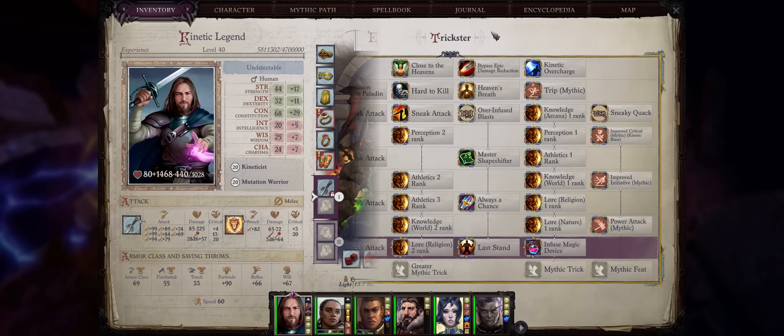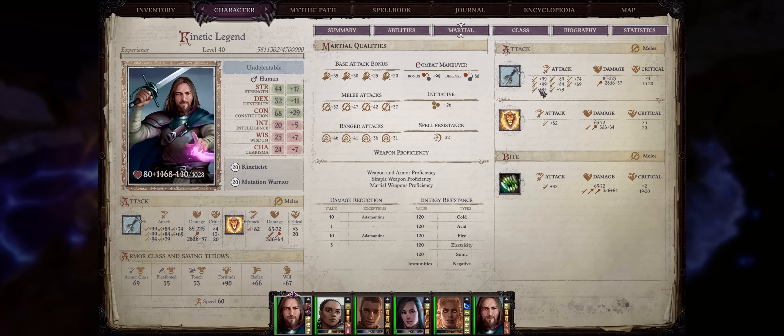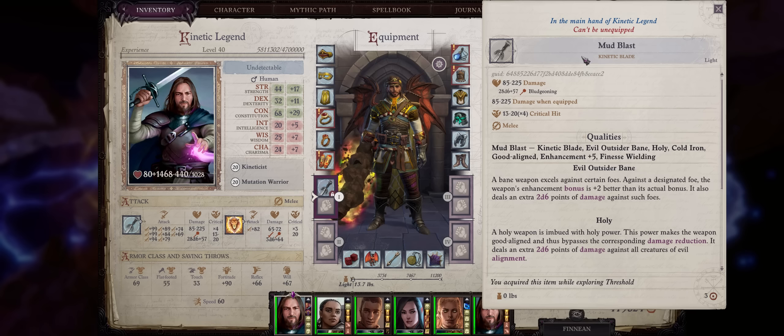Now let us talk about the Kineticist Legend. Its main power over other Kineticists is the fact you have the highest amount of attacks per round possible — 3, 6, 7, 8 Kinetic Blade hits — because your Kinetic Blade can hit a number of times equal to how many attacks per round you have, unlike the Blast which is limited to just one.